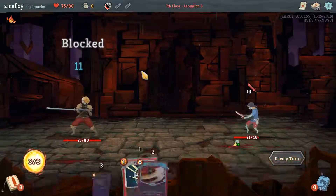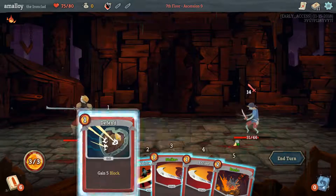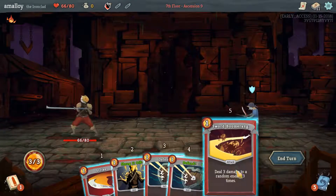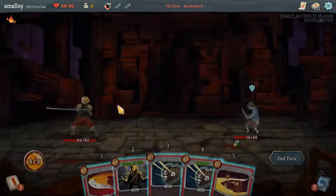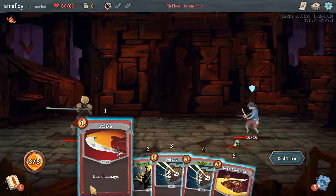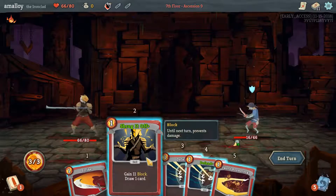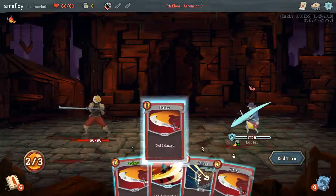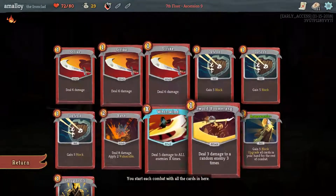Bash strike is a play but I think defend strike strike is better. If I play shrug and then armaments, this does 12, which is clearly less than the 15 I currently have. I want to maximize my chance that I draw an attack. We have a very thin deck — we could go for a rampage or a searing blow.